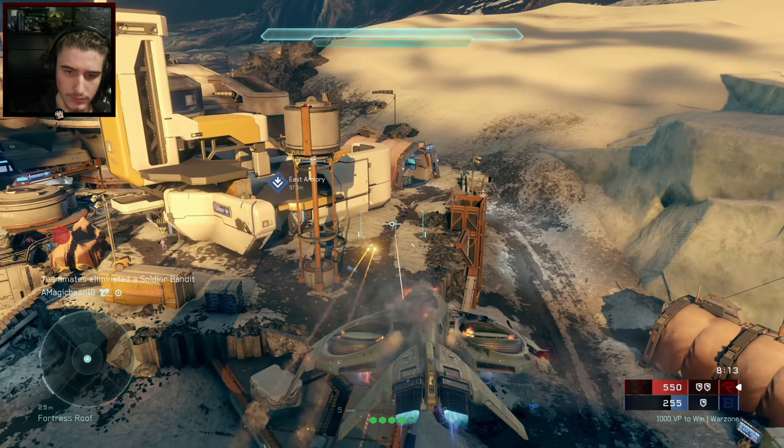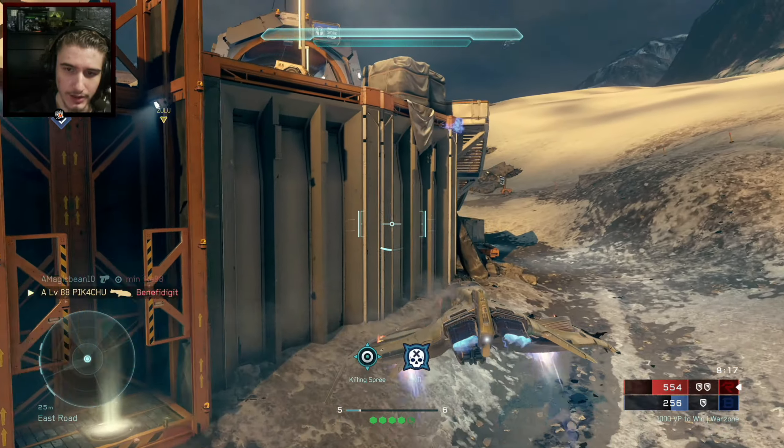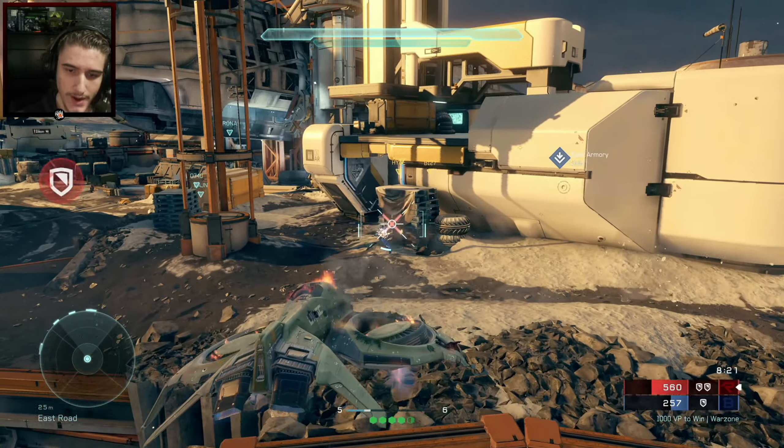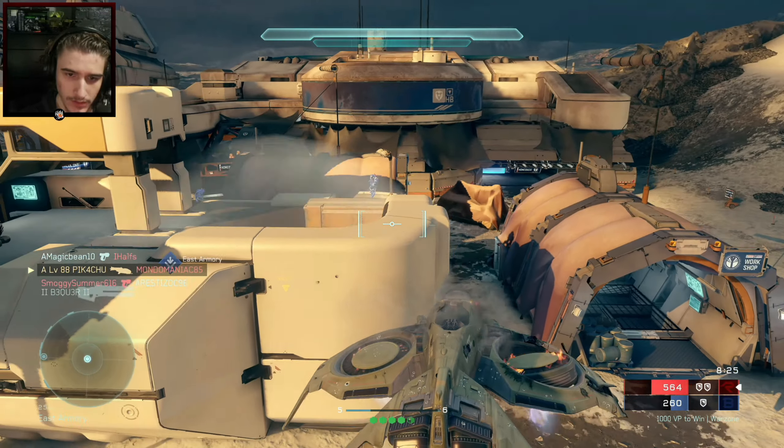First, we need to pick the most reliable mode with the shortest games. A perfect one is SWAT. Games are almost never above 5 minutes long and always average around 2–4 minutes. SWAT is always present, so you'll always be able to use it for this XP glitch. Here's a screenshot of a game I just played — it was on the slower spectrum due to two of my teammates quitting. SWAT barely gives any XP, but I'd say 1,000 is the average because if you win, you'll get a bonus of a couple hundred. So let's do our calculations for each type of boost.